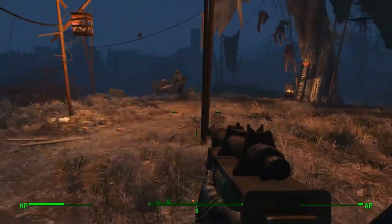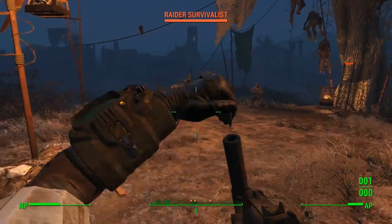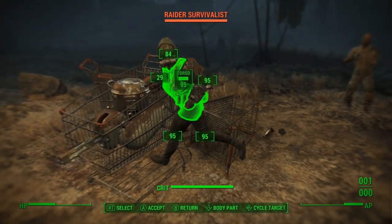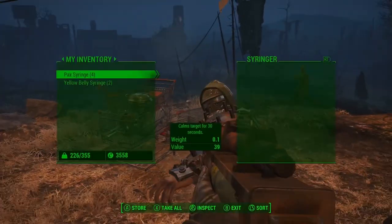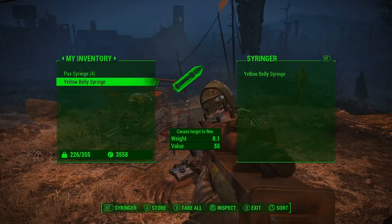What's good guys, I'm John the Chief and for this video it's gonna be on how to get the syringer rifle. The syringer rifle is a gun that shoots syringes that can do a multitude of effects, from paralyzing opponents to calming them down to poisoning them.